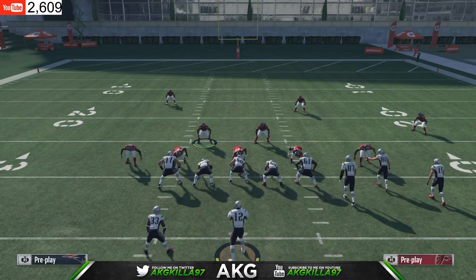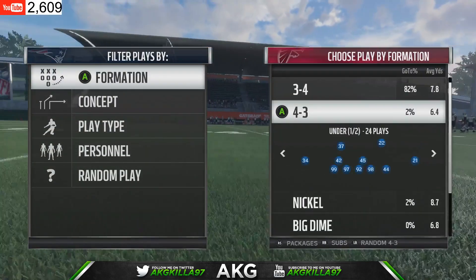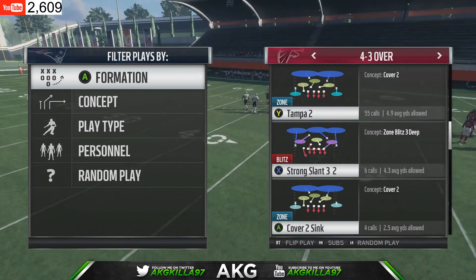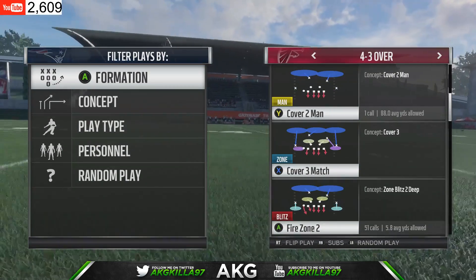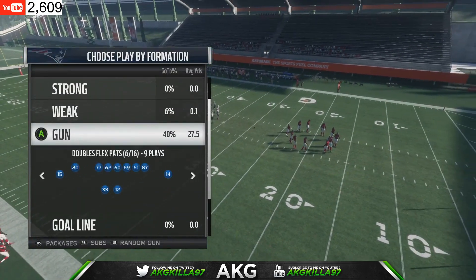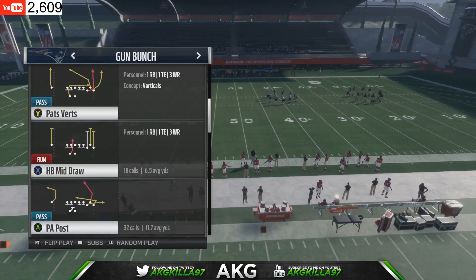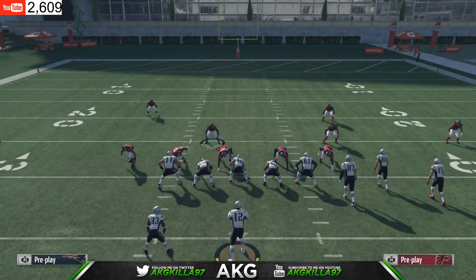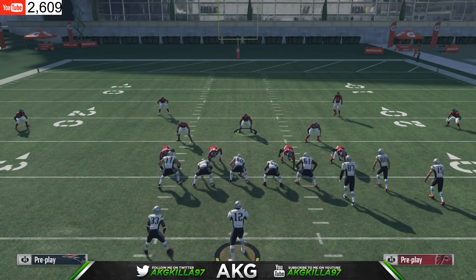Personally I don't like coverage defense a lot — I'm more of a guy that sends heat every down and plays mind games to get turnovers. But if somebody's just torching you and you want to go coverage, this is a pretty good look. Now let's switch over to 4-3 Over. That was 3-4 Odd. I don't run 4-3 Over a lot, but in Draft Champions — it's Season 2 so playbooks are random — I ended up in the New England playbook with Tampa 2 out of 4-3 Over.